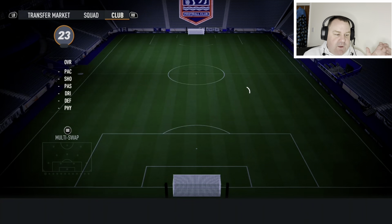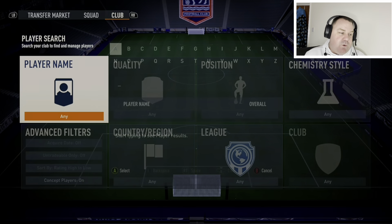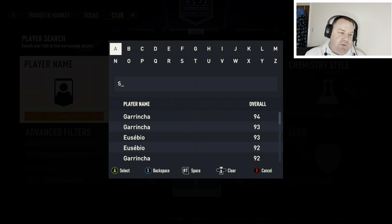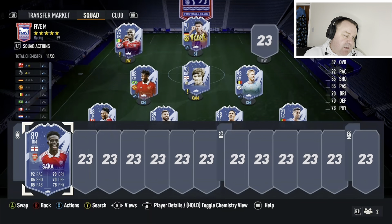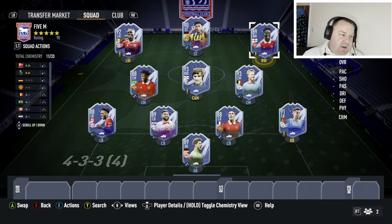Last but by no means least, and he featured in our last video, is Bukayo Saka — somebody I rate very, very highly. 300,000 coins. You could put him on the left, the right, or in the middle — whatever you want to do. At 5 million coins you'd expect quality, and that's my 5 million coin squad builder.